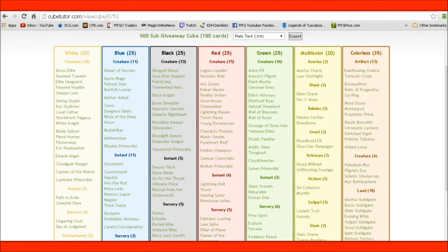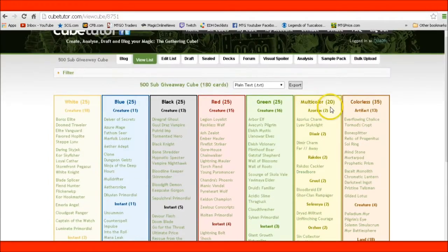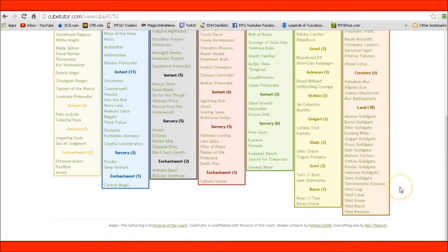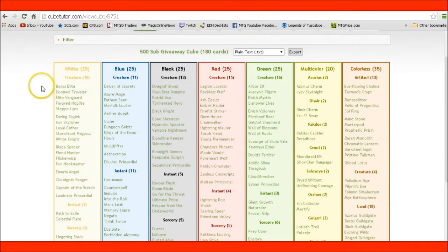Hey everybody, Quad9s here with my 500 sub giveaway cube. It's got all 180 cards that I'll try and give away. I've got it balanced across the numbers of 25 each, 20 multicolored with two of each guild. I've got 35 colors that includes lands, 13 artifacts, 17 count creatures, 17 artifacts, 18 lands. I think it's pretty balanced.